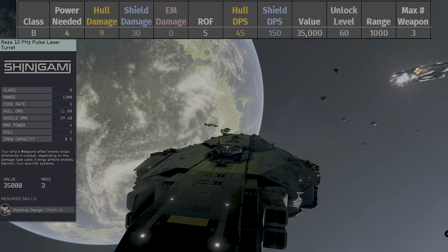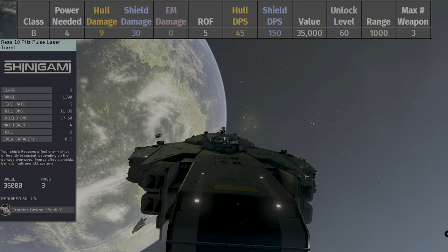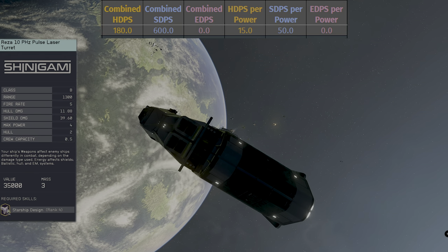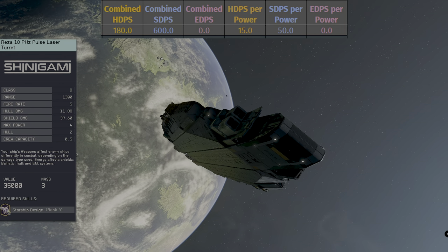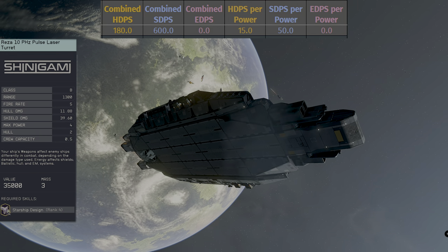The Reza 10 is a class B with a power requirement of four, so you'd typically only be able to put three of these on your own vessels. It has a rate of fire of five, a value of 35,000 credits, an unlock level of 60, and a range that's a little average at 1,000.